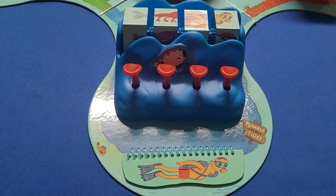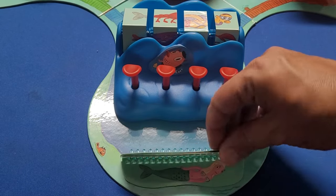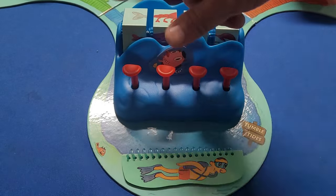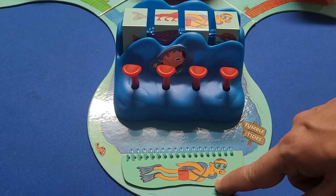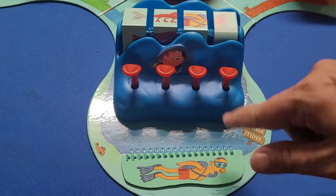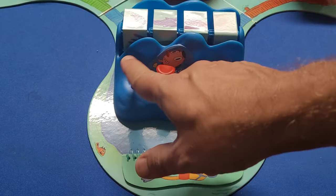Up next we have Tumble Tides. Similar to the word game, this little notebook is going to have different pictures on it, and what you're going to try to do is match all four of these slots with that particular picture by flipping these over. We'll start the timer and see how we do.